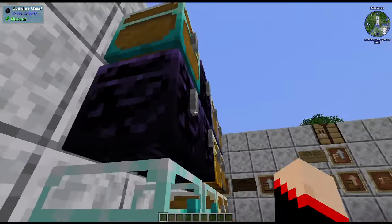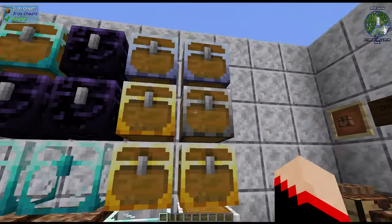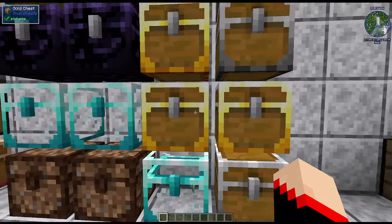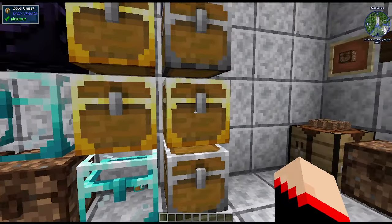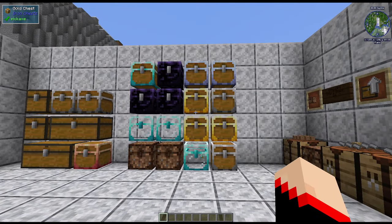Simply click a diamond chest with the upgrade to get the obsidian chest. These are kind of what the chests used to look like — see how it looks fully obsidian. That's what all of them were before: the gold was completely all gold, the iron was all iron with no visible wood, but I kind of like the way they upgraded it.